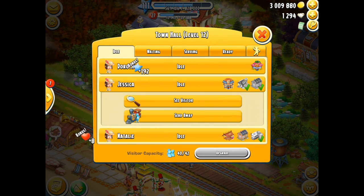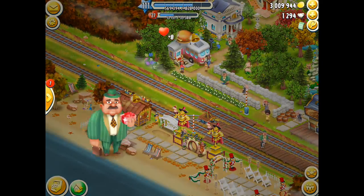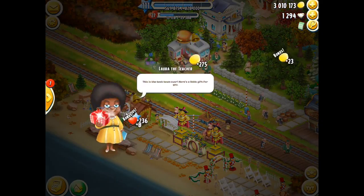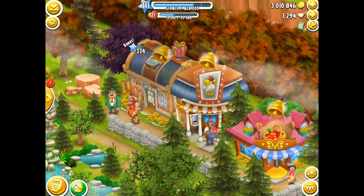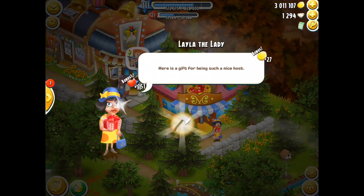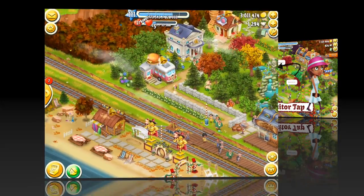The more buildings upgraded, the more visitors you can turn around, and the more prizes you get. The prizes contain a lot of goodies — there's expansion materials for both the town and the farm. You've also got the sanctuary in this area, which is where you have your three animals and puzzle books. There's also the ocean with a floating chest that you can sometimes open to gain even more prizes.